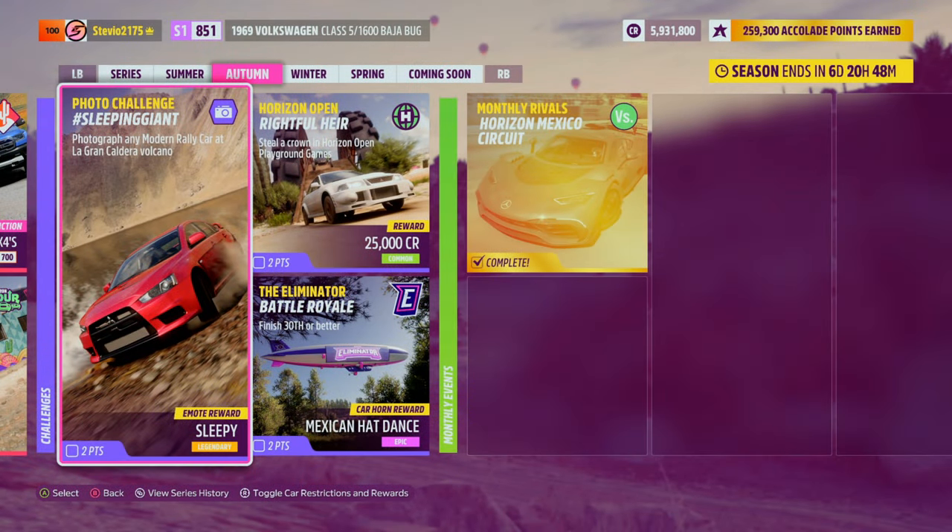Autumn is here and that means a new photo challenge. This time it is hashtag Sleeping Giant. We're going to have to photograph any modern rally car at La Grande Caldera Volcano. I'll be covering these photo challenges every week, so if you haven't yet, you better hit that subscribe button.